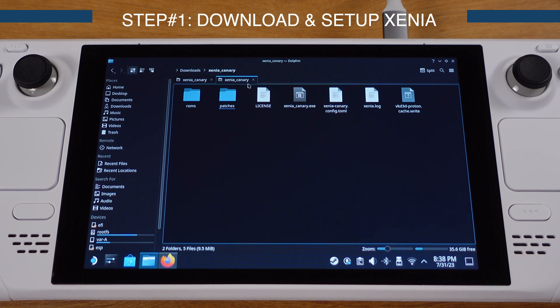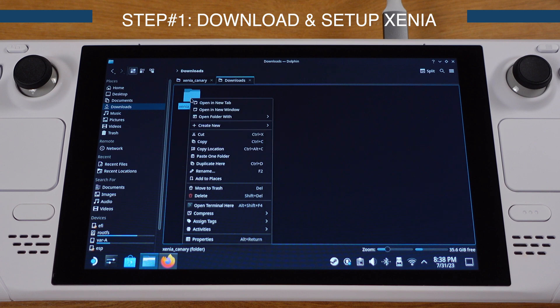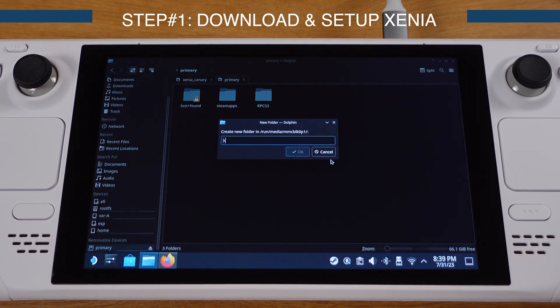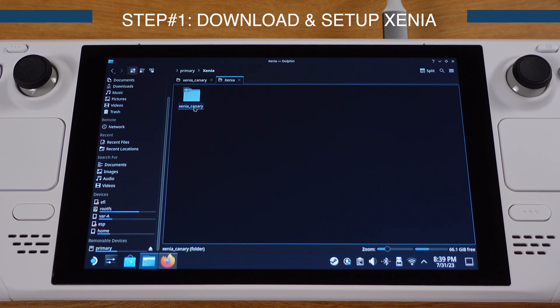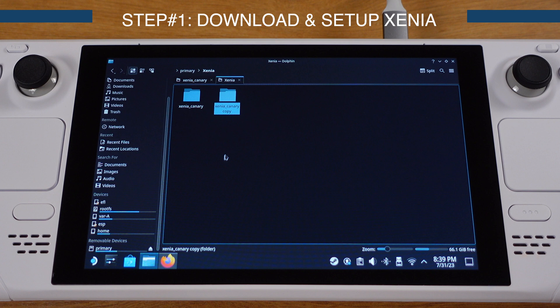At this point we have created a solid Xenia emulator template folder that covers everything we need to emulate Xbox 360 games. I suggest copying this folder to your desired location on your Steam Deck. I prefer to leave all my emulation games on the SD card, so I will copy this folder onto my SD card. I also prefer to create a new folder named 'xenia' so all the Xbox 360 emulation stuff goes inside. I'll drop the Xenia Canary folder inside, then right-click and select Duplicate — this creates a copy of the original Xenia Canary folder. Then select the copy and create another duplicate, giving us three Xenia Canary folders.